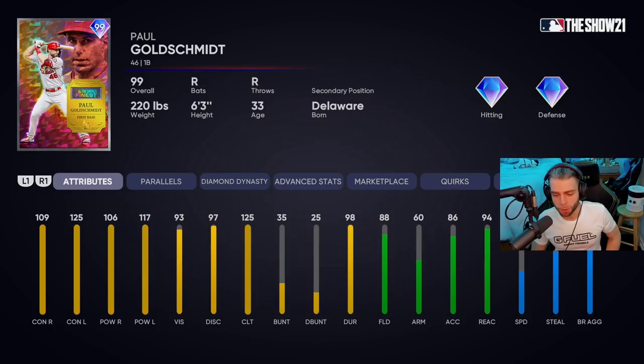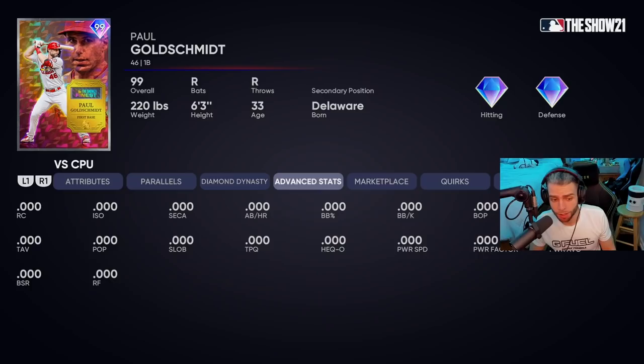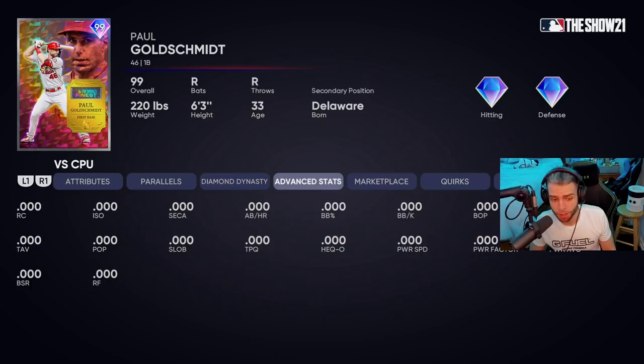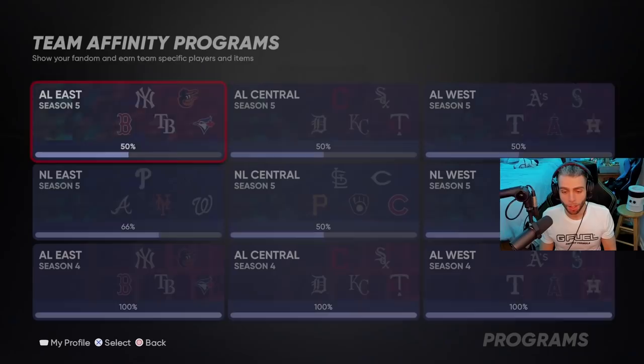Paul Goldschmidt: 109, 106 versus righties — actually quite good, parallel system gets him over 110. 125, 117 versus lefties — obvious lefty killer. 88 fielding, gets over diamond; arm is weak but 94 reaction. 48 speed — actually a lot slower than I thought, but 77 base running aggressiveness so he can run a little bit. Quirks: Home Body, Day Player, Unfazed, Rally Monkey, and Dead Red — some of the best quirks in the game. Great platoon with Freddie Freeman if you want that. Fantastic swing. I give Paul Goldschmidt a solid B plus — the quirks really help him out, but being weak versus righties in a righty-heavy starting pitcher meta and playing a very dense position hurts relative value.